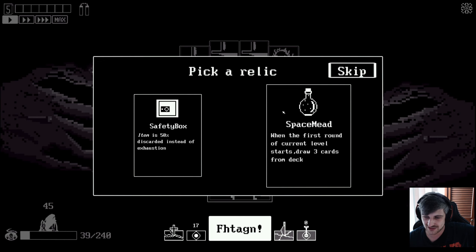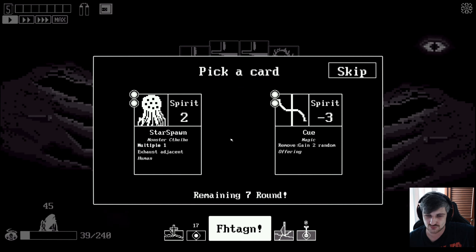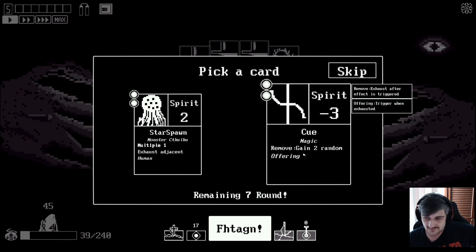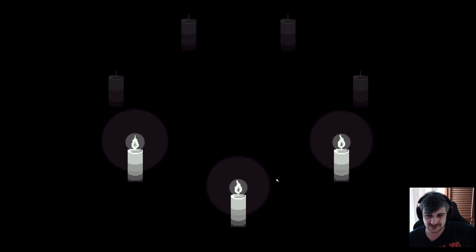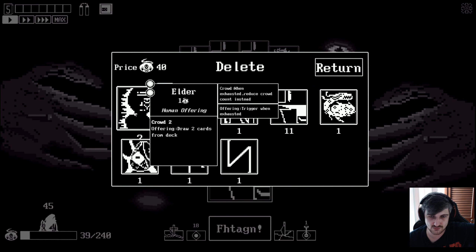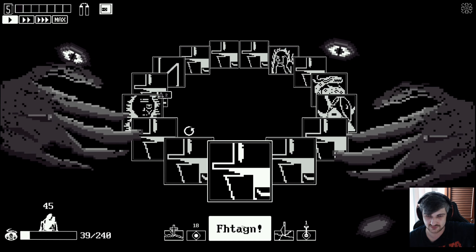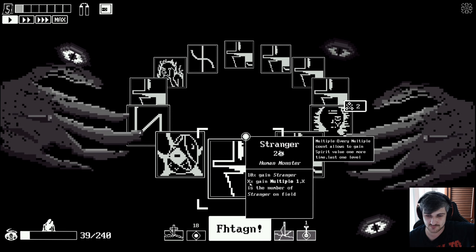'When the first round of current level starts, draw three cards from the deck.' Garbage. Let's just do this then - gain two random offering. I don't know what an offering is, but it's fine. We are going to keep killing people. It costs 40 to destroy something now - okay that's really bad for us. The multiple starts from zero. Oh my, okay. Well that was good because it just triggered like twice.